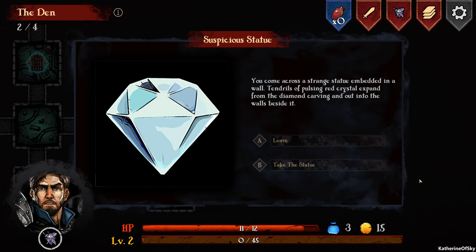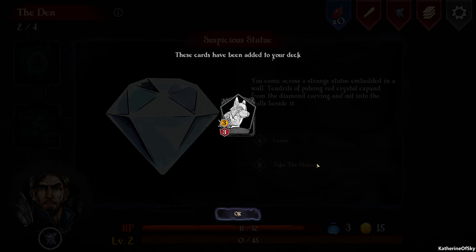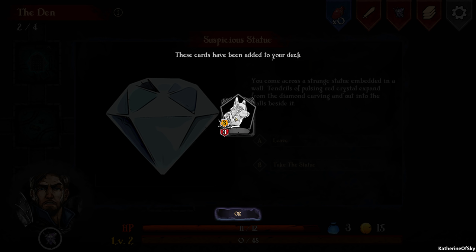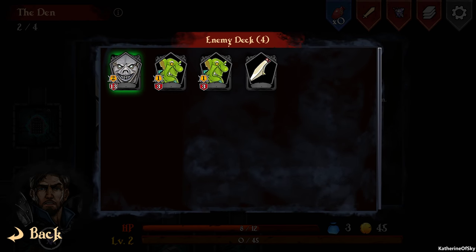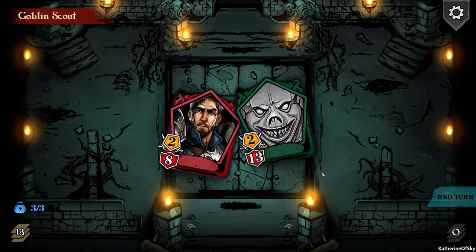We come across a strange statue embedded in the wall with tendrils of pulsing red crystal. We can leave it or take it — taking it means gaining a White Dog Statue but losing 3 health. I'll take the statue because we can replenish the health. This statue is a treasure but also a minion unit: enemies attacked by this minion cannot move on their next turn — that sounds really good! Up ahead we have a Goblin Scout Level 1. Looking at their deck: standard stuff — Dagger Throw and Goblin Shield Breakers. We'll fight.